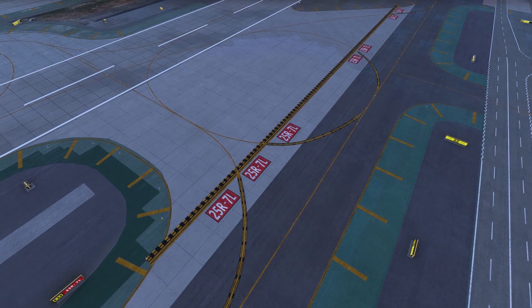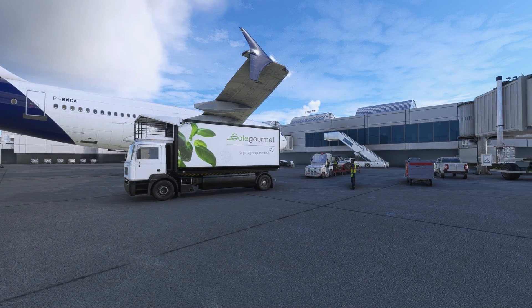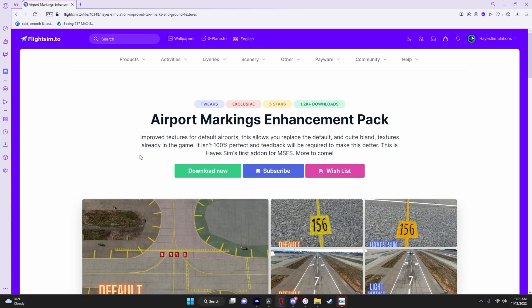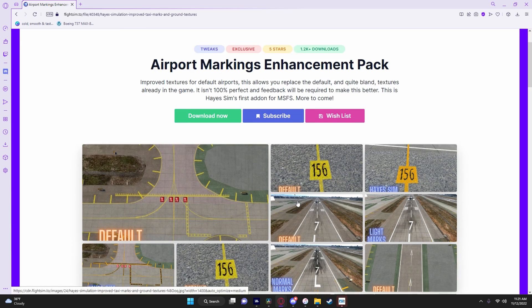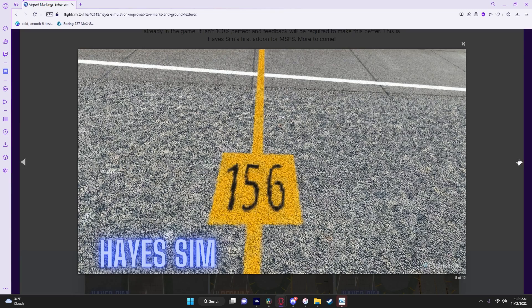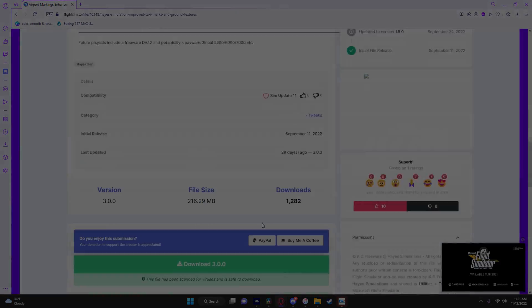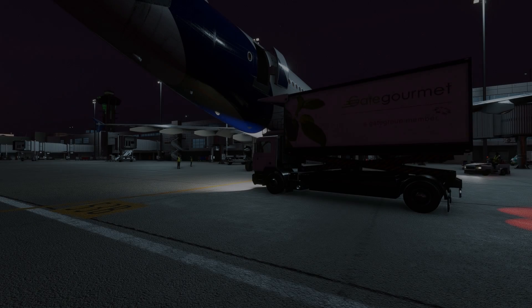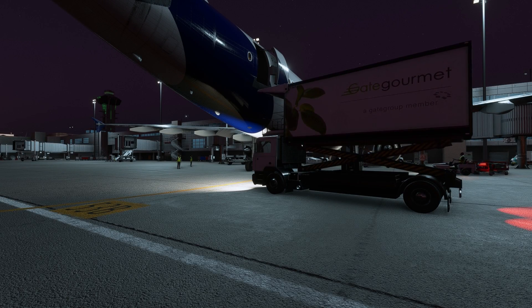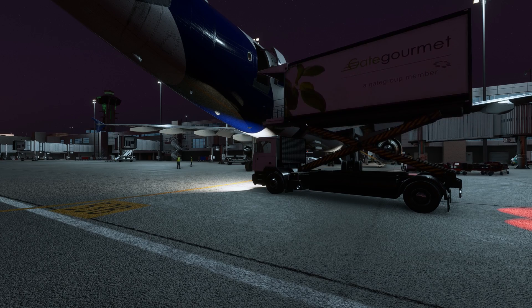From modifying ground textures to vehicle decals, FlightSim.to is your go-to place for mods. I personally uploaded my own file, which changed the ground textures to be a bit more realistic. With sim update 11 though, I still need to complete another update, which will be coming out in the near future, hopefully by the time this video is out. I also highly recommend installing ground vehicle decals. With all of these in mind, feel free to tweak around with the settings menu and the mods.